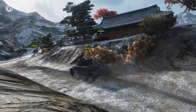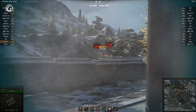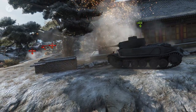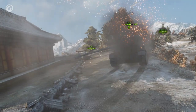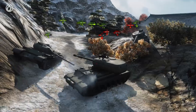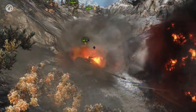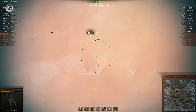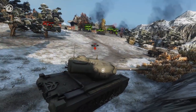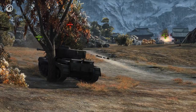Gorazias follows half of the team north, and fires on the first enemy unfortunate enough to show itself. After a few exchanges, it's clear that the armor of the Tiger P means nothing against these opponents. On the other hand, the enemies don't seem to pay much attention to the bottom tier heavy. The Tiger's gun doesn't do much damage on this tier, but it has accuracy and penetration. Gorazias keeps hitting enemy after enemy, gaining no kills, but doing plenty of damage.